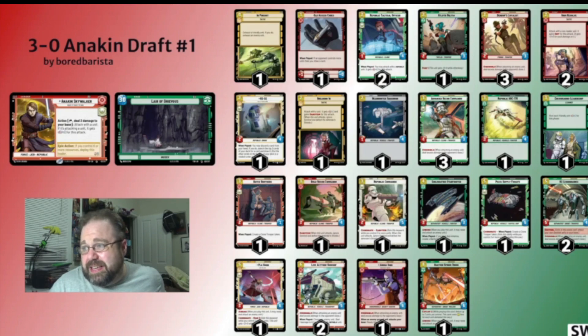But even watered down, Anakin was able to go 3-0 — it's just nuts. Because all you do is take your Grim Resolves, your Denim's Loyalists, your ARC Troopers, your B2s, and your Low Altitude Gunship. Republic Tactical Officers being an Anakin ability that you don't have to actually pay the damage for is nice.